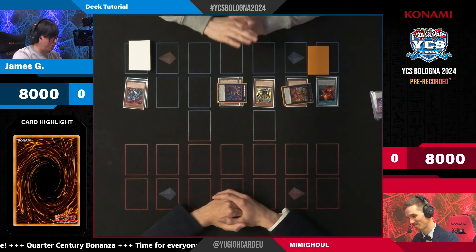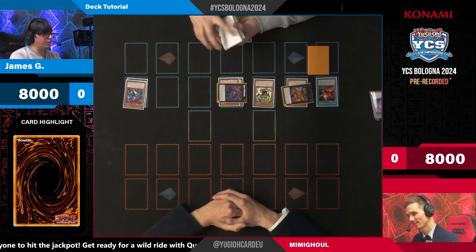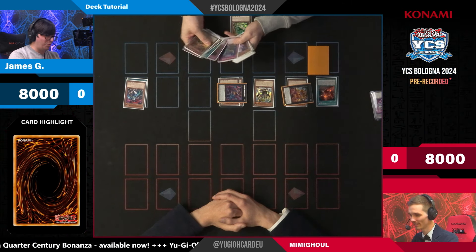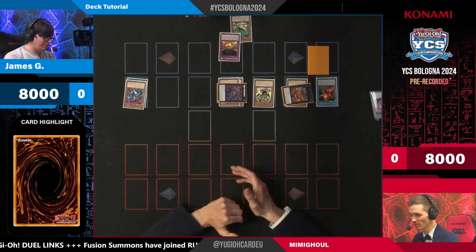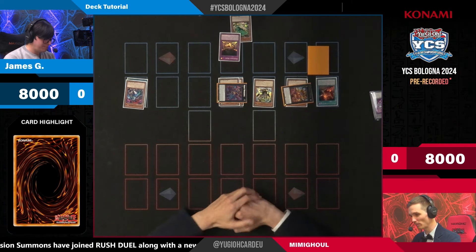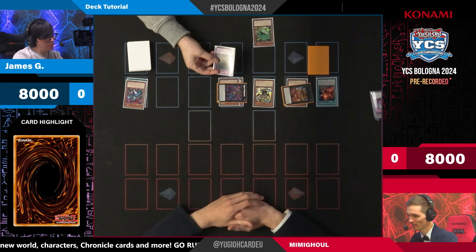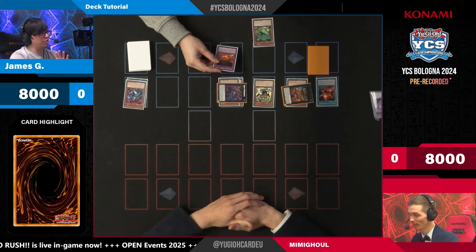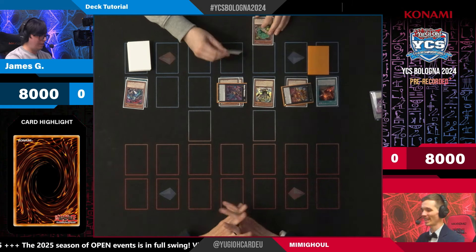Giant Mimigo on summon — and it does not need to detach for this effect — searches for any Mimigo card. That's pretty powerful. We're getting Mimigo Room. It's a trap card, which means you have different layers of interruption. Mimigo Room allows you to special summon one Mimigo monster from your hand or deck to either your field or face down on your opponent's field — very flexible.